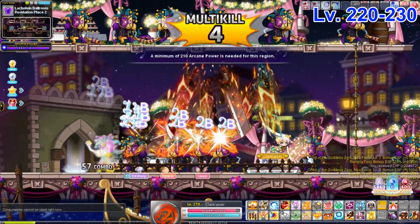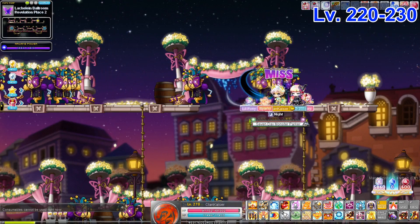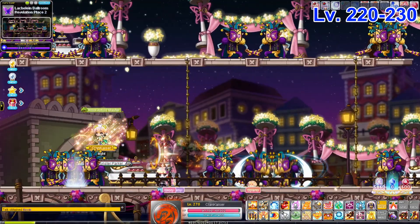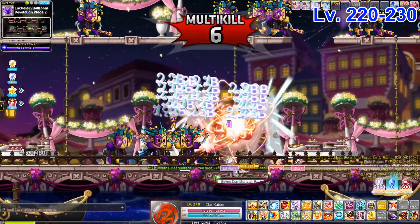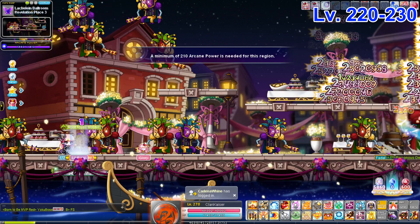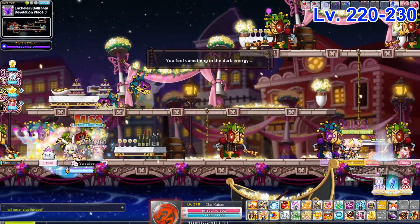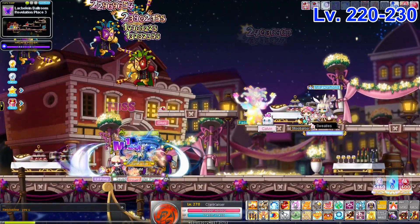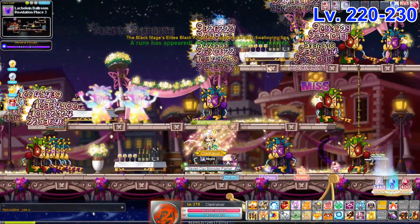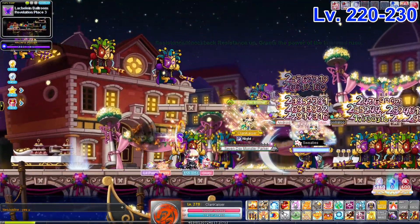Next is Revelation Place 2 — a pretty good map for certain classes but terrible for others. For my class it's terrible, but for Zero it's fantastic. With a Lucid Soul placed on one side, you can spawn your tornadoes and send them across, then come down and repeat — basically a full map clear. The next map is more fitting for my class: a small and compact map where you put your summon to clear one side and focus moving left to right. Your skill should be able to hit the top right platform, but if it doesn't, place another summon there.